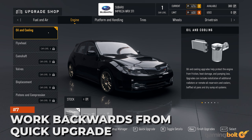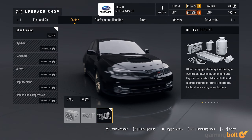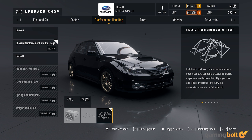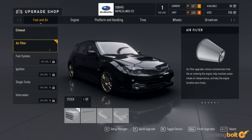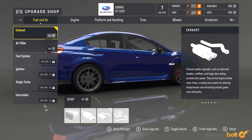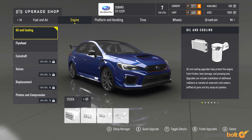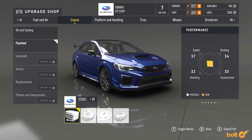Work Backwards from Quick Upgrade: When upgrading your car, there are several things to consider — from the parts available, determined by the car level, to the class requirements and car points. Even if you have excess car points available to spend, the parts in question may cause your vehicle to overshoot the class requirement, which means it's ineligible. Our method is to use Quick Upgrade. The game will automatically select what it thinks is the most optimized setup based on the points and parts available. You can then work backwards and change things based on your needs. You'll want to fine-tune things and race with the vehicle to see if the setup works best, but it provides a base to work off of while staying within your limits.